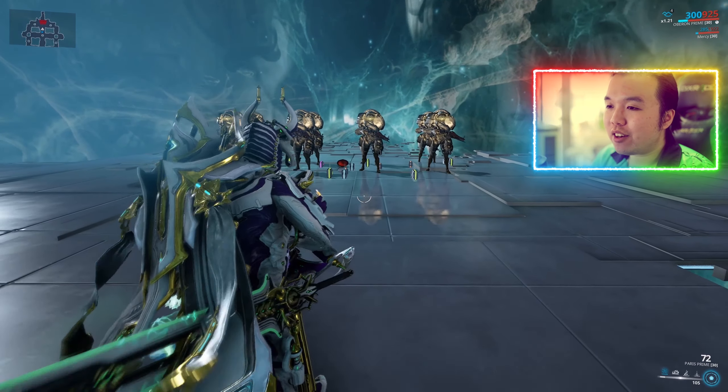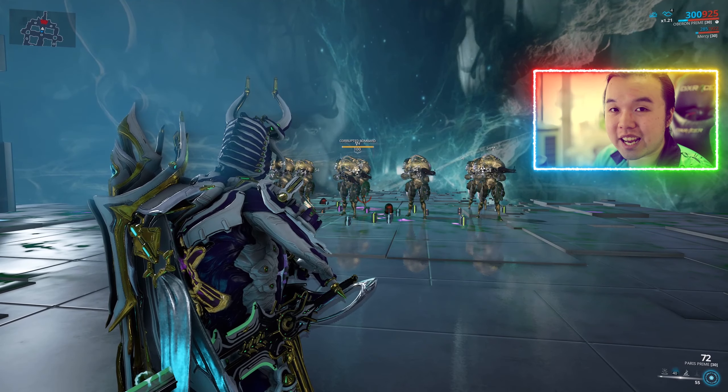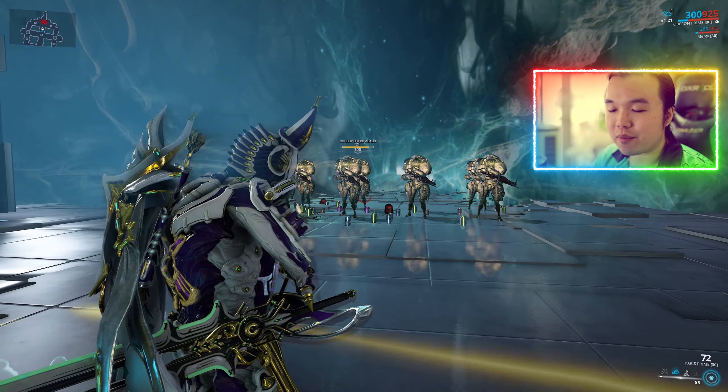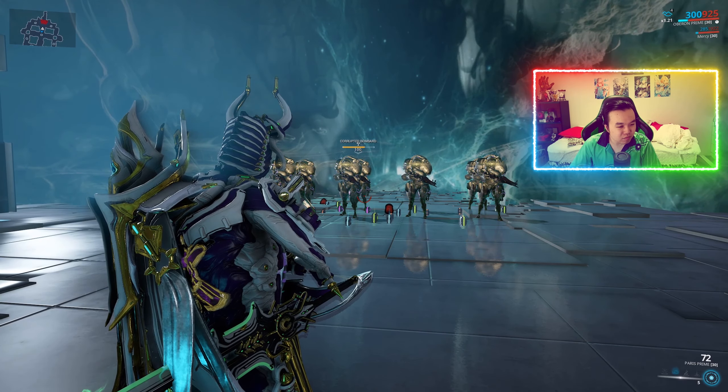The big question is how people actually use Hallowed Ground for damage. Some build Oberon around strength, duration, and range for Hallowed Ground, but I personally don't think it's all that worth it. There's a potentially easier solution: the augment Hallowed Eruption. You put down Hallowed Ground, then by activating it again you deactivate it — and all the damage that Hallowed Ground would have dealt over its duration is applied as burst damage.